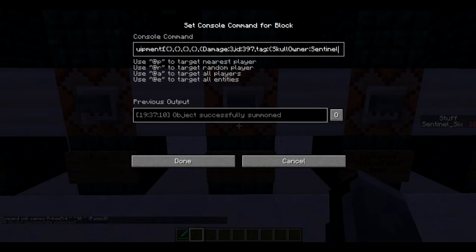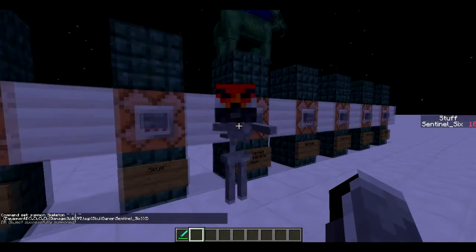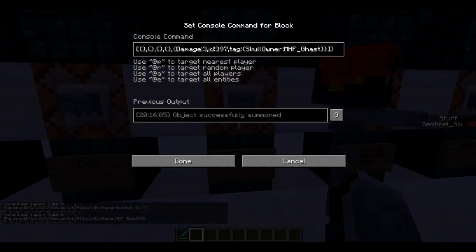Next is equipment with a player skull. The item ID is 397 which is a skull, and damage 3 makes it a player skull instead of a zombie skull or skeleton skull. Then the tag SkullOwner with the name of the skull owner — in this case just me — which summons a skeleton with my head. You can do a lot of hats; Mojang actually has official hats you can use like MHF_Ghast, or just whatever username you want.